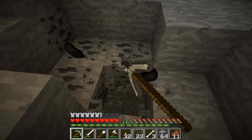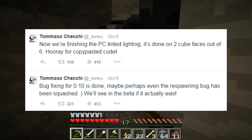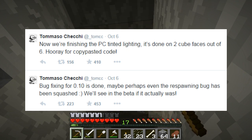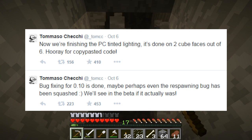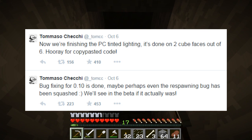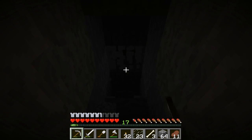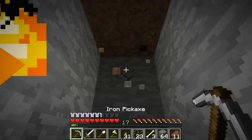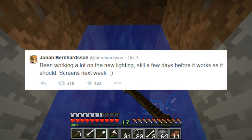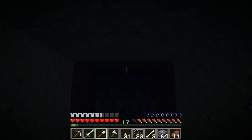A recent tweet from Tommaso says bug fixing for 0.10 is done — the respawning bug has been squashed, we'll see in the beta if it actually was. He also posted that smooth shading is done on two cube faces out of six — hooray for copy-pasted code — so they've taken elements from the PC version and put them into Pocket Edition. Johan also tweeted three days before saying he's been working on a lot of new lighting, still a few days before it works as it should, with screenshots coming next week.